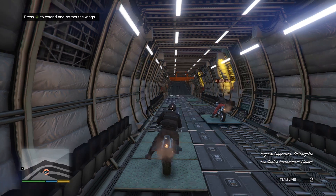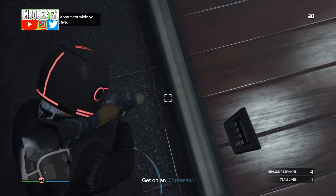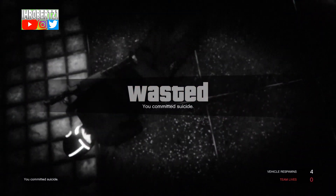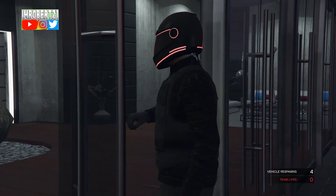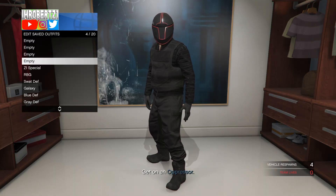Once you load into the job, go to your apartment, then go to the blue circle, then blow yourself up. When you spawn back in you should be able to go inside of your apartment. Now go to your wardrobe then save the outfit.